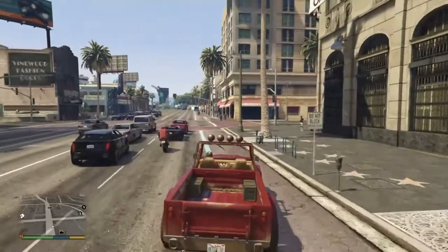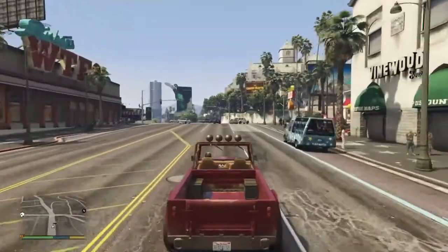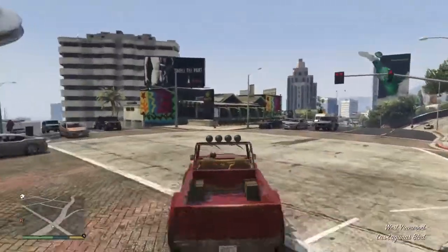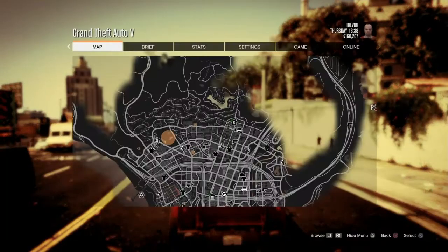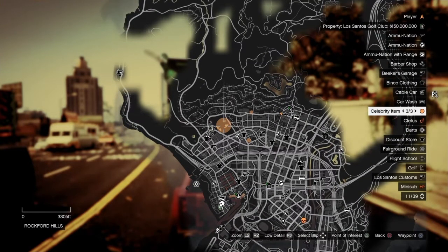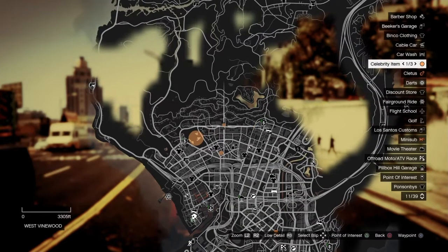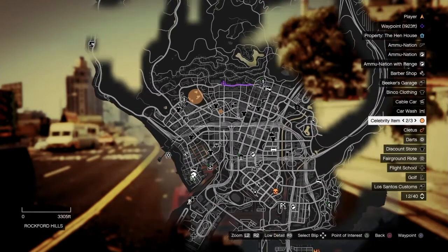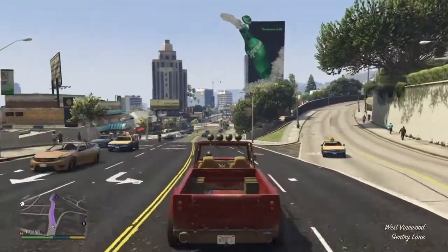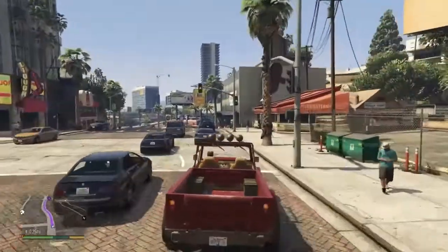Alright, we're going to do some Trevor shit to finish it off. Just one more mission, guys — I don't want to make the video extremely long. Celebrity item — oh, I got that, three out of three. Was I looking for celebrity items last time I played? Well, fuck it, let's do it. It's easier to play in third person — for obvious reasons, you can just see everything easier. But it's so much more immersive when you play in first person.